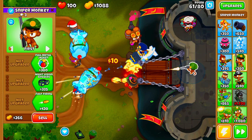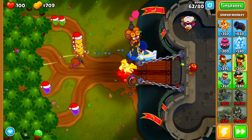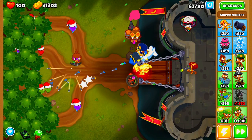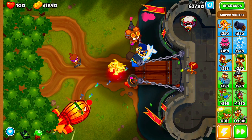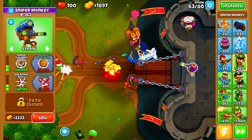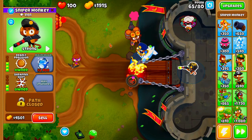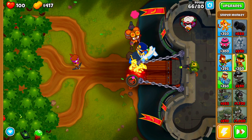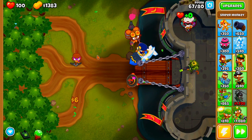The next thing we need to do is rebuy a couple of our towers, swap targeting back over to Target Strong, and upgrade all the way back up to Maim Moab. From this point on, we're going to be upgrading our Sniper to Maim Moab, and then buying a couple of Monkey Villages to increase our Sub Commander's popping power, because he is extremely weak to Lead Bloons. Having a little bit more Lead popping power would be very, very nice. I'll fast forward to the point where we have Maim Moab.